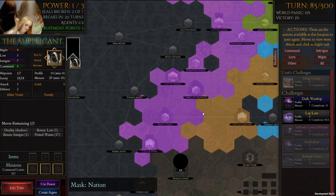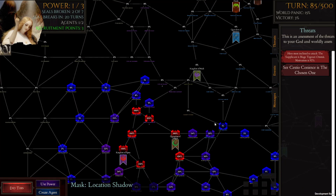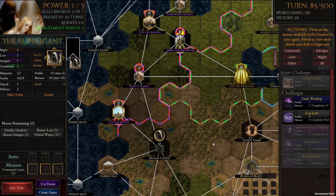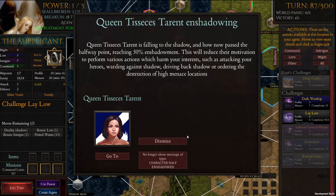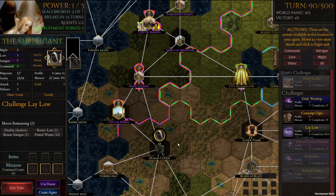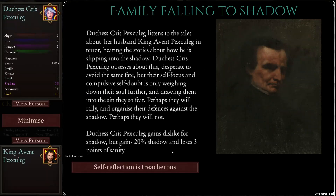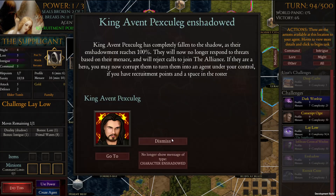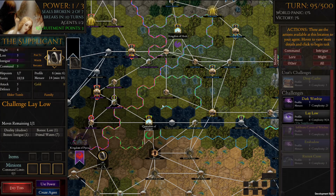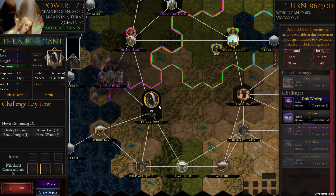That's a couple more casts. If we look at location-based shadow, that's a lot of very thick shadow nearby, which is very helpful for us. Now we're just going to go ahead and lay low. Inevitably they're going to burn down this coven, but that's fine. We're going to take advantage of it to quickly get our menace down while this location still exists, because we're going to have trouble laying low later on, as we start only being able to lay low in unshadowed cities or cities with lots of faith.